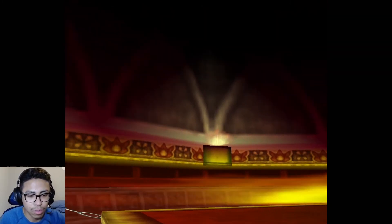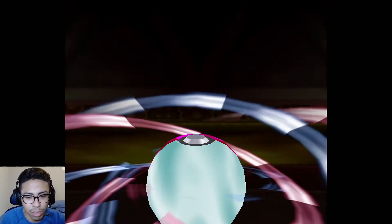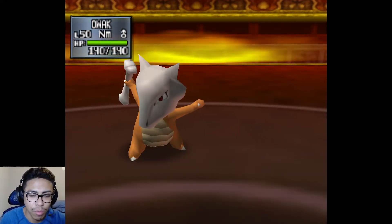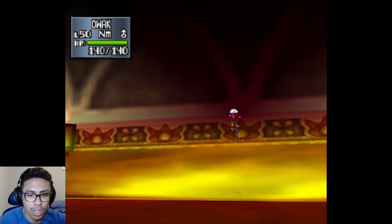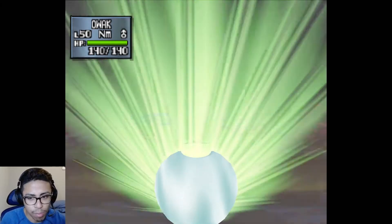I did take out Golem for Marowak in case of Parasect and Octillery too, because Golem does have the type 4 times 4 weakness against Water and Grass type moves. At least Marowak can halve it down a bit, if it happens to bring one of those Pokemon.